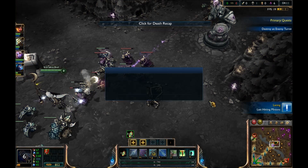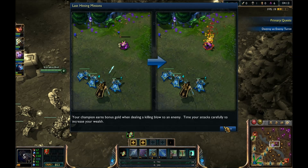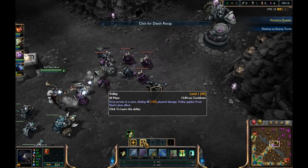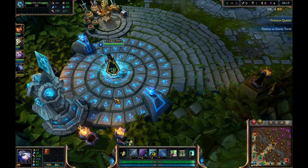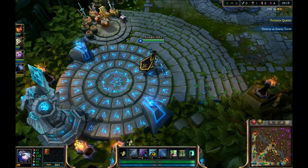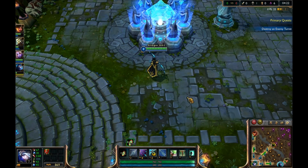Don't be discouraged. Earn extra gold by dealing the killing blow on minions. You want some of this? Don't forget to spend your gold.